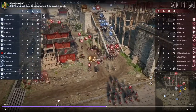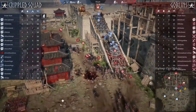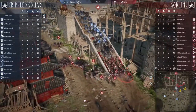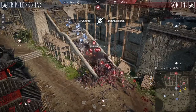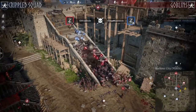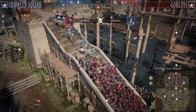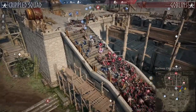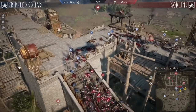Still pretty equal as we're going to have a fight at the bottom of the stairs. I really want to know what's in the mind of Royal Legion right now. They have only six minutes left, but most of their players don't have units anymore. Another person dying from Crippled Squad. Heavy push right now happening from Goblins. Most of the shields are placed on the ground, and Goblins are chasing Crippled Squad back to their spawn.